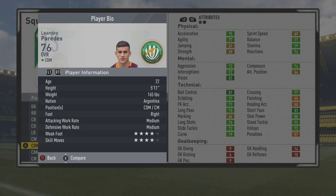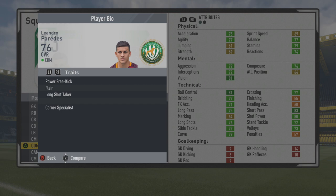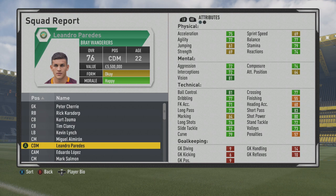He's a 5'11 center defensive mid slash center mid, right foot with a medium-medium work rate, 4-star weak foot, 4-star skill moves. So that weak foot and skill moves can definitely come in handy. He can certainly play a little bit higher up the pitch as a center mid also.